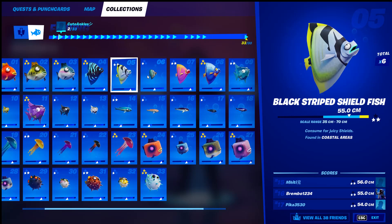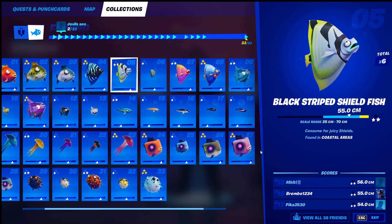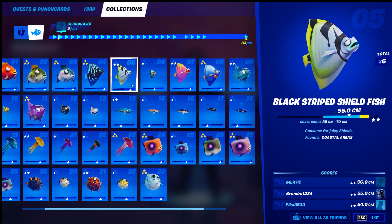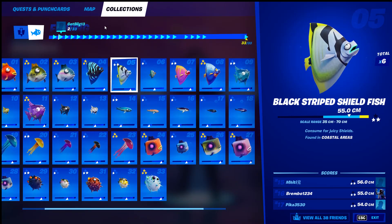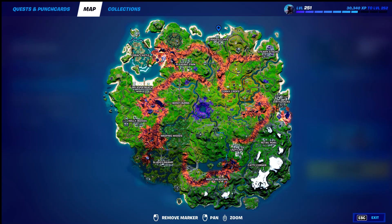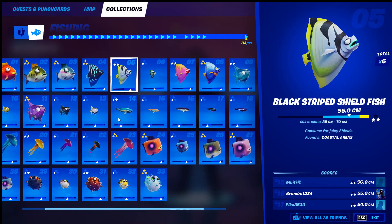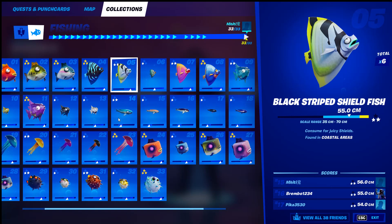Number five, the black striped fish — found in coastal areas. You can use a regular fishing rod or a harpoon gun, but you need to go on the outside edge of the map. My suggestion is a coastal area right around here by Craggy or right over here by Rainbow Rentals. Just around the edge of the map in a coastal type of area — that's my suggestion.